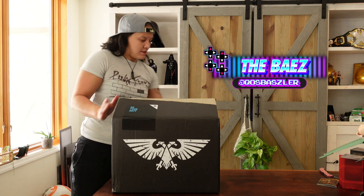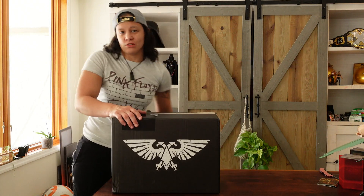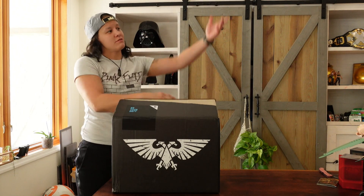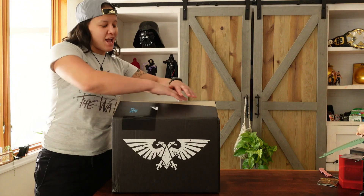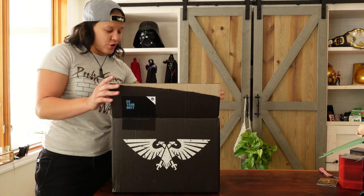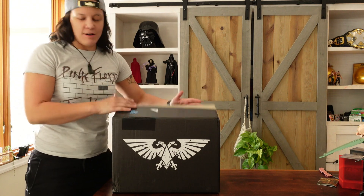Alright, you guys. I just got home. Literally just walked off the plane, drove here, walked in my house, and saw this package waiting for me. You guys know what this symbol is? It's the Imperial Aquila. And I won't lie to you, I opened the top first, so I've seen inside, but I haven't pulled anything out. And this is what's going on.